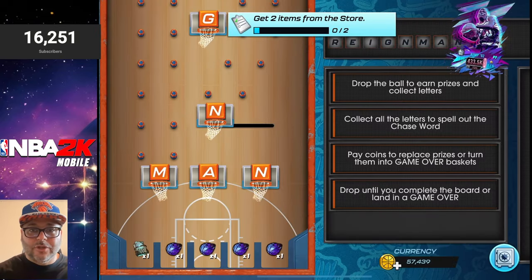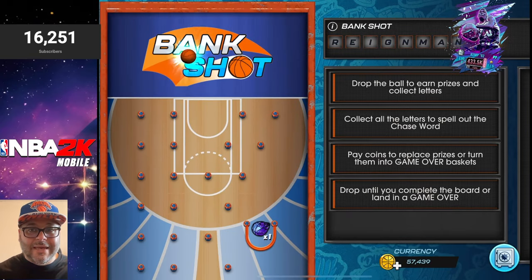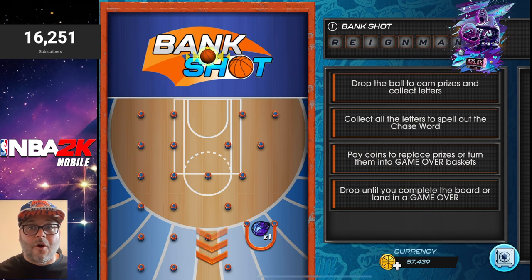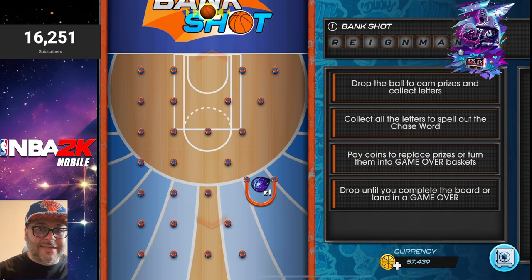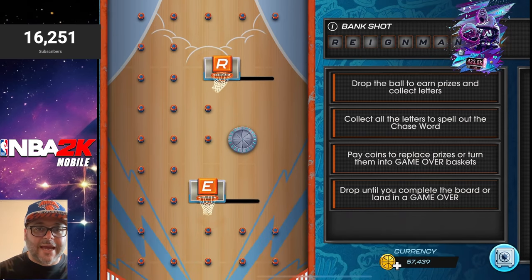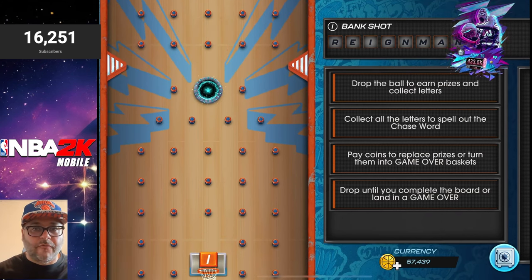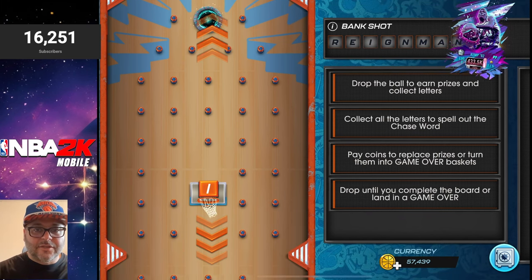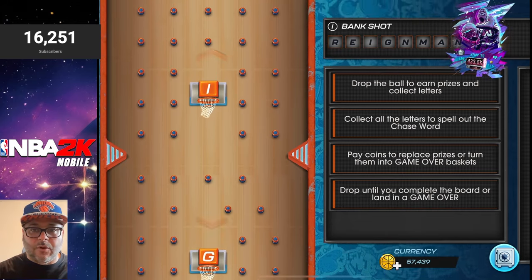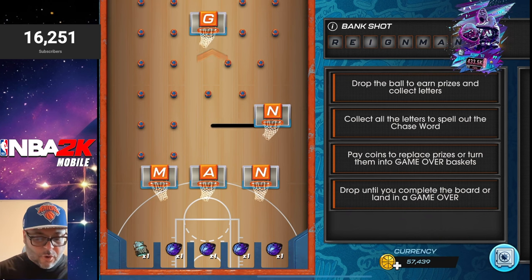Let's go right into it — 200 coins. You can see the design has been upgraded a little bit as well. In order to finish this you've got to get the letters R-E-I-G-N-M-A-N, so this is probably one of the longest bank shots I've seen, and they're going with his nickname instead of his last name. The board has the right side fairly open, there might be some bumpers added in the middle, there are rotating letters, and a new item in the middle — some type of portal. The letters are spread out: I, G, N, and the last letters on the bottom are M-A-N. Each item has collectibles and I don't see any game overs yet, so that's pretty good.